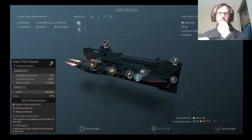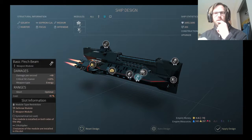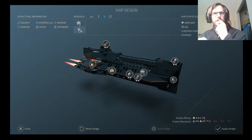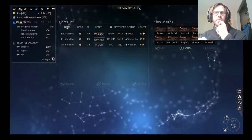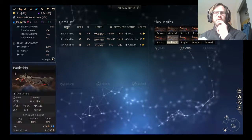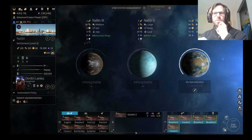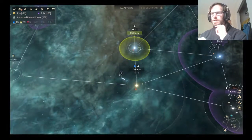Maybe I should make this more durable with some armor instead of a pinch beam there. It's a pretty versatile vessel. At this point, it doesn't take a lot to construct it and it's there. I'm just trying to think about fleet composition, but that wasn't too hard.